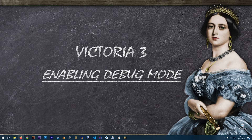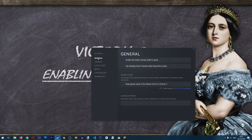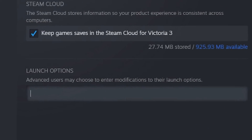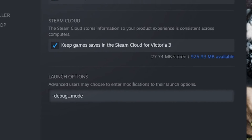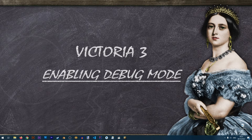We are now going to enable the permanent debug mode. To do this, open Steam, right-click on the Victoria 3 icon in your library, and go to Properties. In the General tab you will have a section called Launch Options. Type the debug mode option, which is -debug_mode. You don't need to click save anywhere — just type it and close the window, and debug mode is enabled.